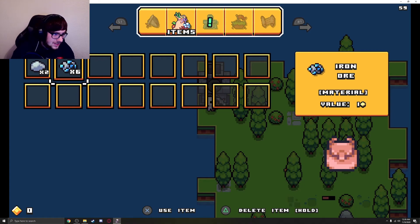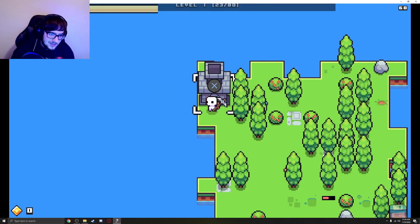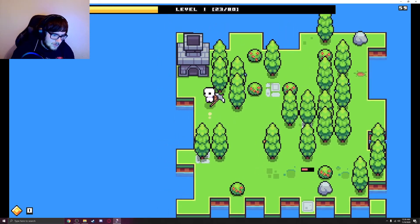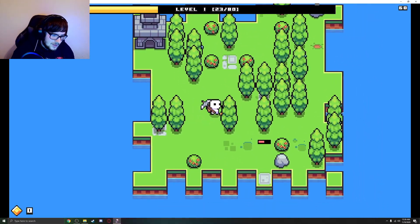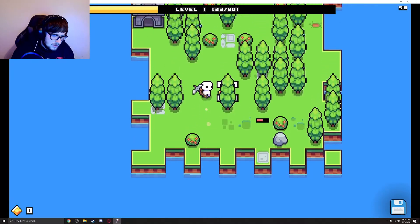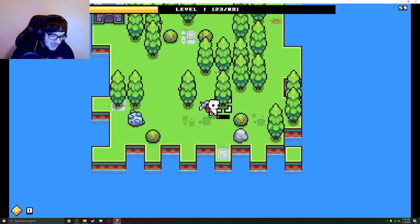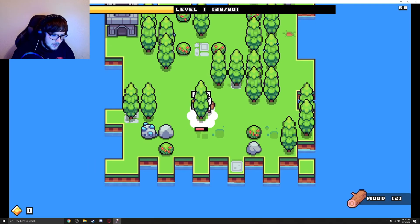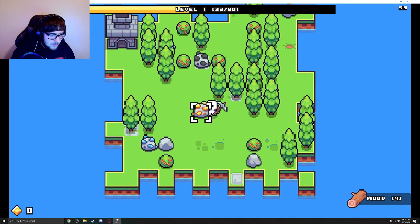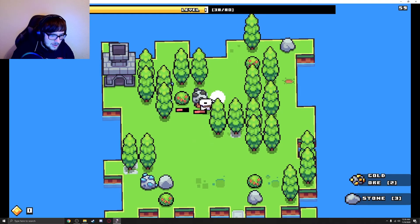How do I use this? How do I put the iron in the furnace? Can I switch weapons — or tools I should say? It doesn't look like it. Can I actually break this down? Do I need an axe for this? Okay, I can't break it down. I wonder if I can get an axe to make it a little bit more efficient. What the hell are these? Is that gold? Oh shit, coal? I got berries.